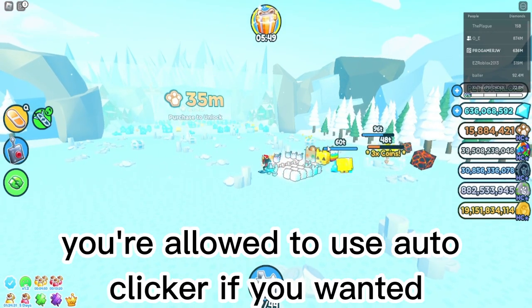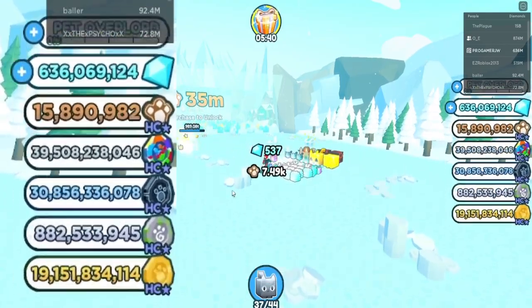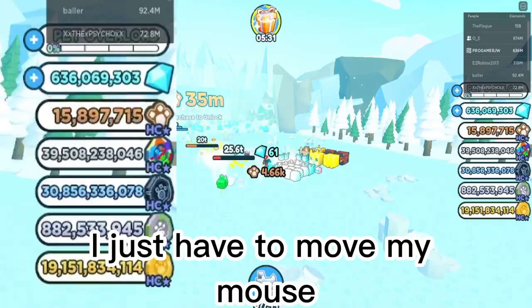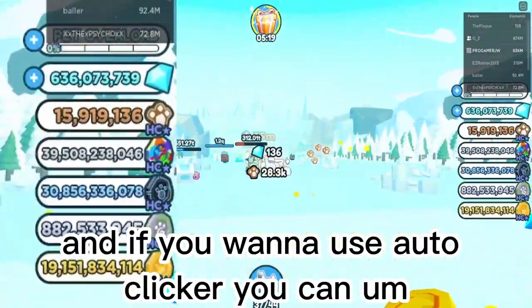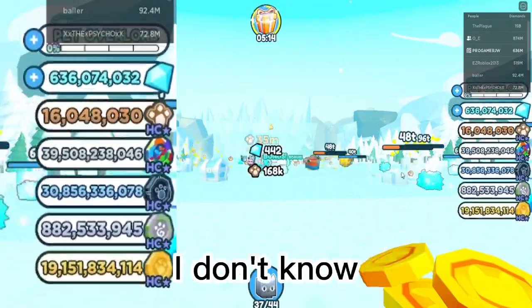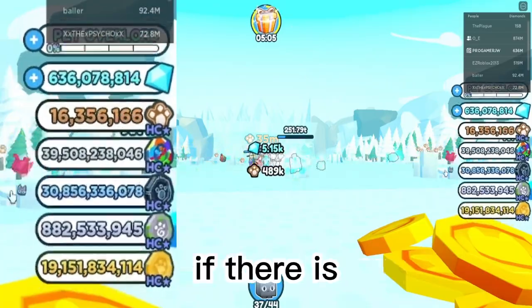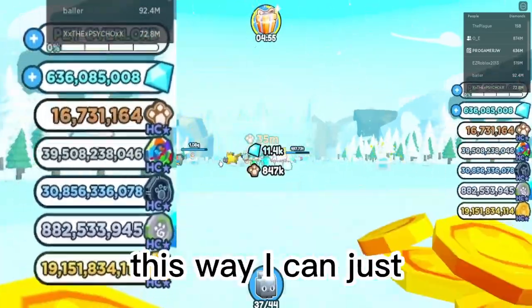That's why I switched to an auto clicker — you're allowed to use one if you want. With the auto clicker it was much easier, I just have to move my mouse. If you're on PC and want to use an auto clicker you can. If you're on phone, I'm not sure if there's a way, but if there is I'll try to make a video about it.